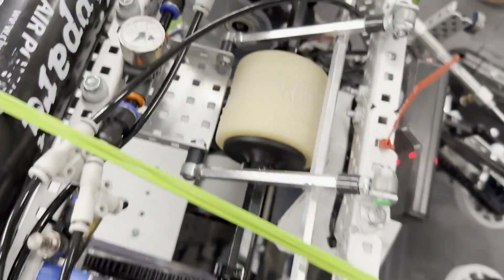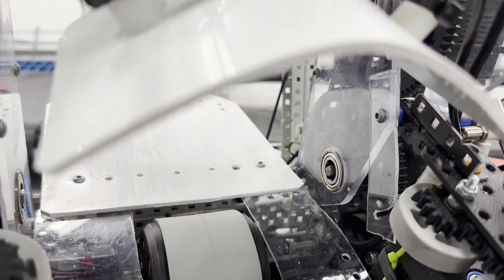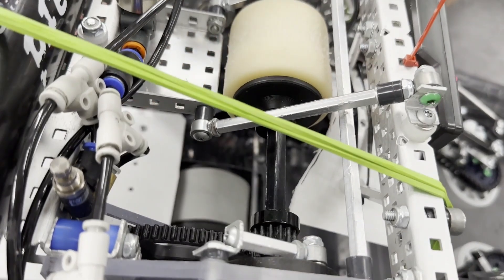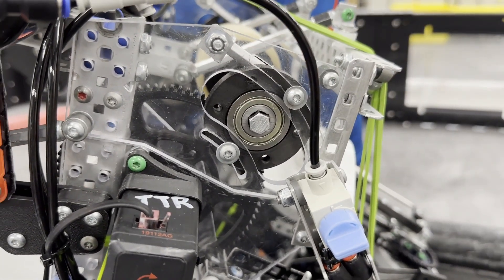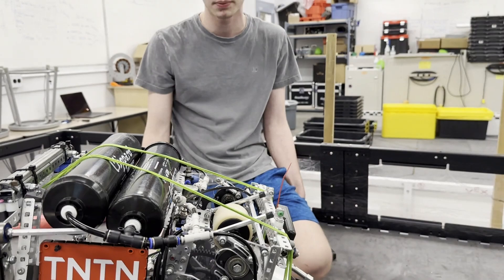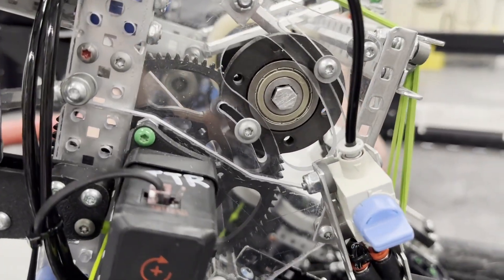We've got custom 3D printed gears running a 6-to-1 ratio to get 3600 RPM on the flywheel — 3600 RPM on both top and bottom. A lot of teams thought we ran a single flywheel, but it's actually 4-motor 3600 RPM. The top flywheel is about 2.2-inch diameter, bottom is 3-inch flex wheels. The custom gears also give us a slot to adjust the compression of the flywheel, which let us use the same CNC'd polycarbonate assembly with different diameter flywheels. That adjustability was huge for R&D and tuning.